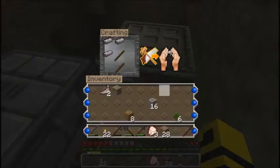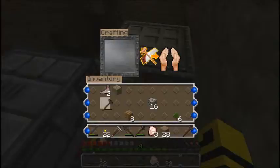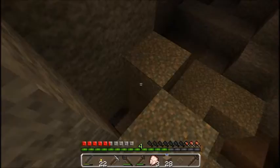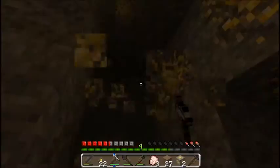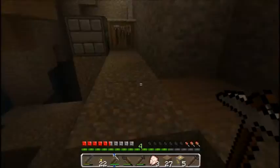Alright, so while we're waiting for the rest of the cook, I am going to make myself a pickaxe — I almost made myself an axe there — so that I can get this gold. This is a really, really good vein of it. Well, I'm impressed.